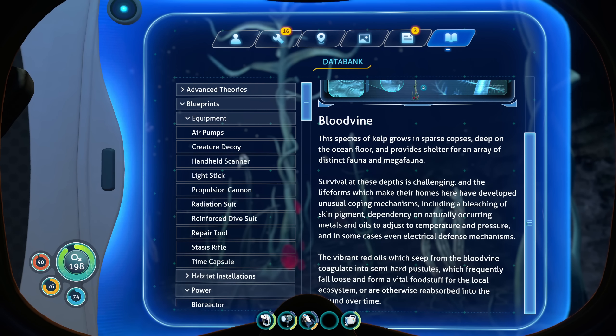Oh my god — the base. The vibrant red oils which seep from the blood vine coagulate into semi-hard pustules which frequently fall loose and form a vital foodstuff for the local ecosystem, or are otherwise reabsorbed into the ground over time.